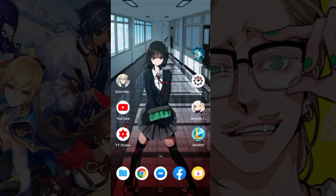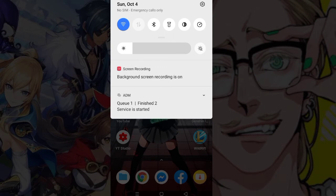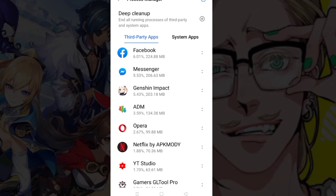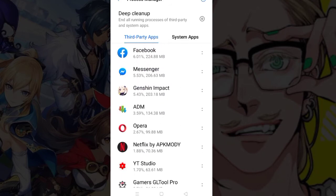Next is the hard way. First, we need to access the drop-down menu and click on Settings, then tap on Additional Settings, and then tap on Process Manager.